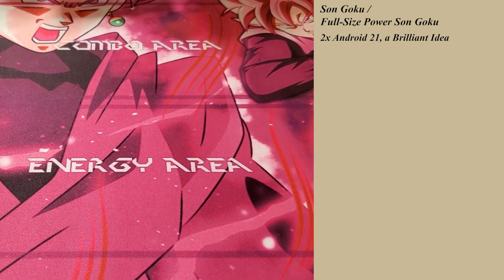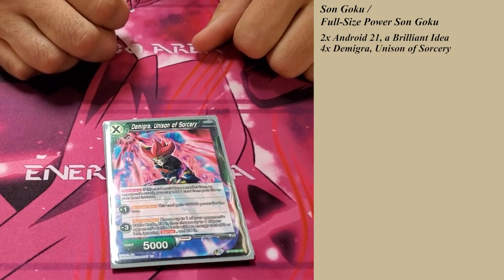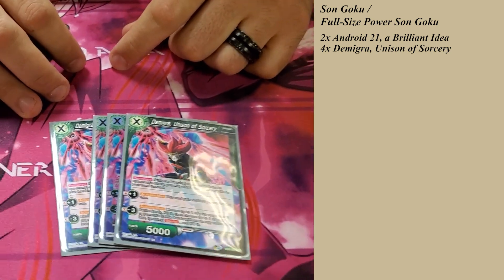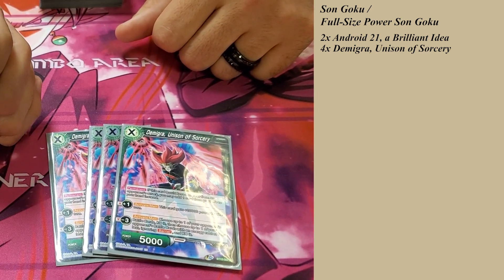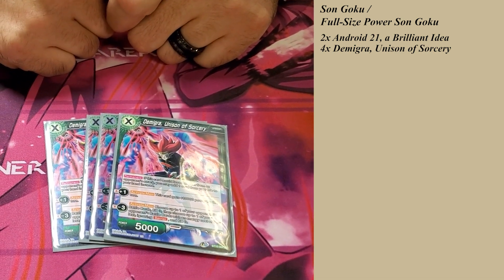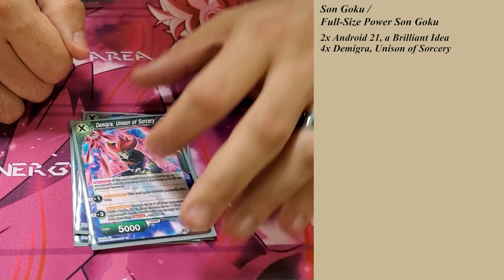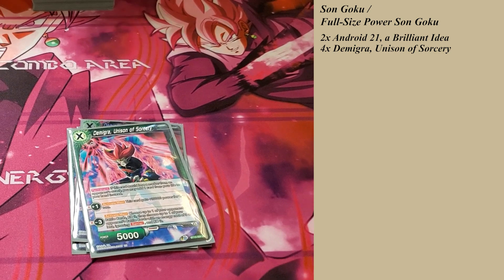Right off the bat on turn 1, I like to run Demigra Unison — and I run 4 of those. This helps out to Awaken. You plus 1, he gets 15k for the turn. Then you minus 3, you get to KO an opponent's battle card ignoring Barrier that's 3 cost or less. This Unison is really great with a lot of the other cards in my deck. The minus 3 actually potentially KOs 2 battle cards.